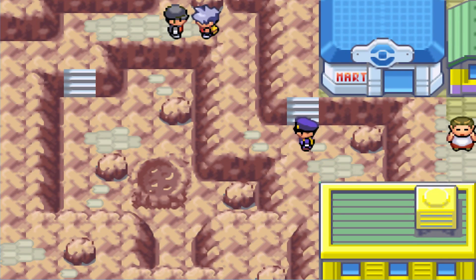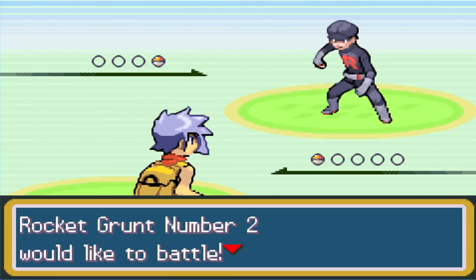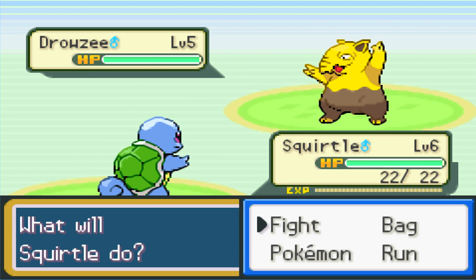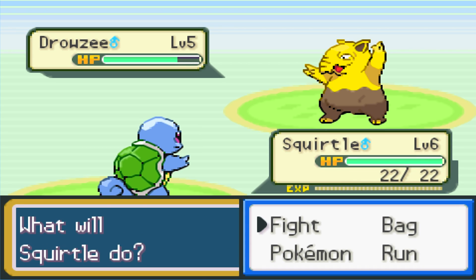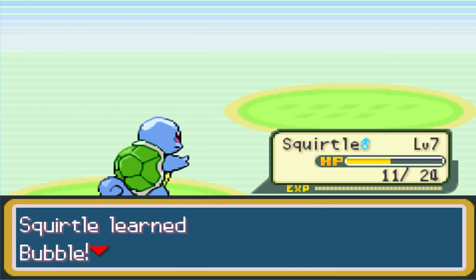A policeman shows up, but it's up to us — a brand new trainer — to sort this out. The Squirtle is definitely a custom shiny: its shell is gold rather than the usual green. The commentary notes they should try the color stone to see if it changes the Pokemon's color. Our Squirtle is level seven and knows Bubble.